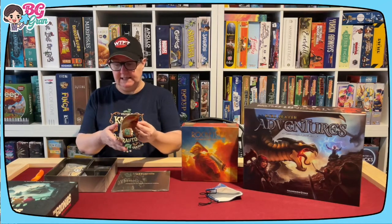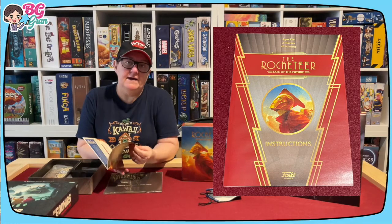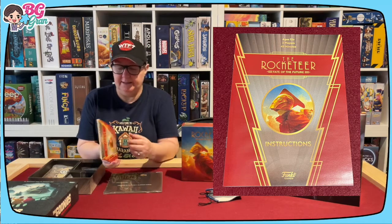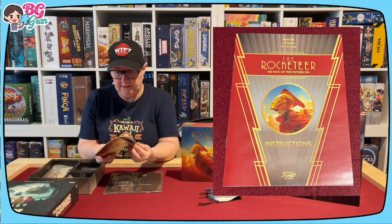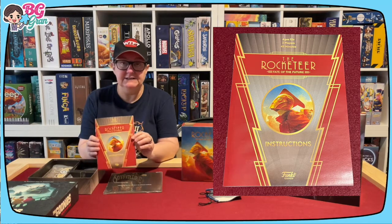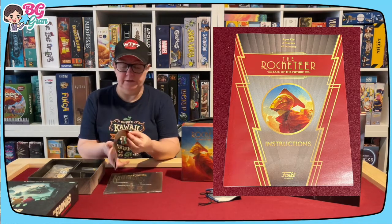The instructions - as usual from Prospero Hall they do good family weight games, so you can usually learn them pretty quick, teach them pretty quick, and play them pretty quick. The rules are teeny - 11 full pages and then the FAQ on the back, and as you can see it's smaller than your usual rulebook.